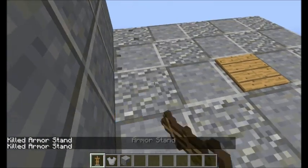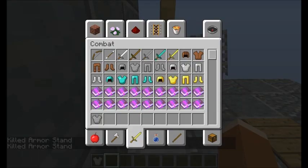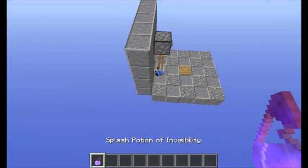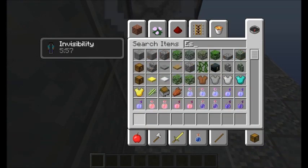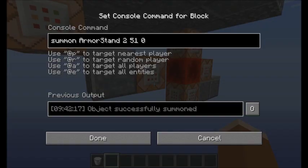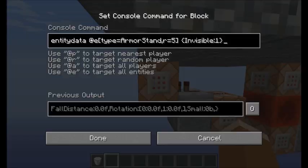If I put one there and put a chestplate on it and give it an invisibility splash potion — it actually doesn't work that way. You can't do this without command blocks. Basically, what it is doing is summoning an armor stand right there, and then this command is doing entity data at E type equals armor stand, looking for it within a radius of five blocks, and making it invisible.